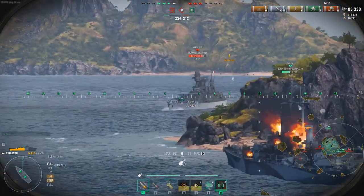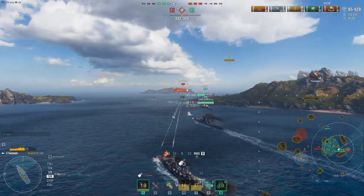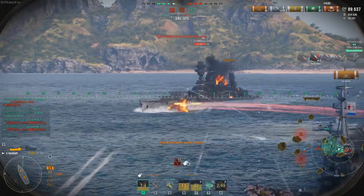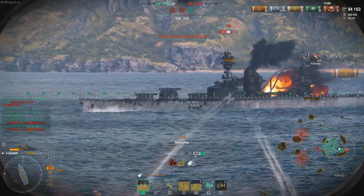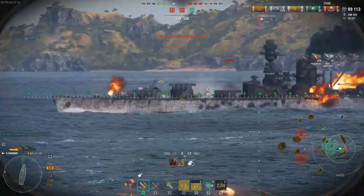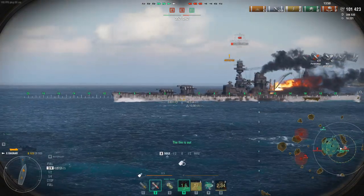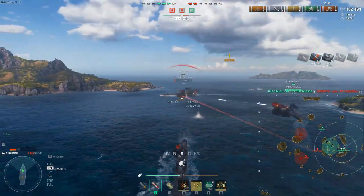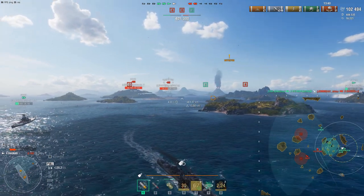We've got this Marseille at around three-quarters health with a numbers advantage, so we go head on. I'm charging a cruiser head-on, letting him shoot and miss half his shots — 50% of his damage went to me, and we're eliminating the threat to our friendly team. We go nose-in to present a slim profile. We've got double fires on us, calling in for shots, using damage control to maintain and save heals. Switching to AP to see if we can find the citadel.